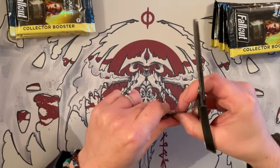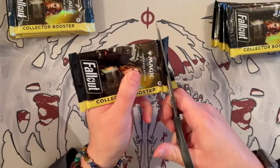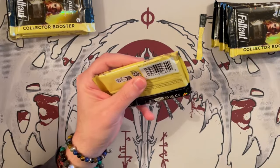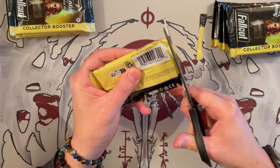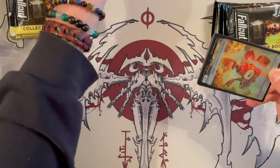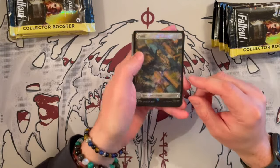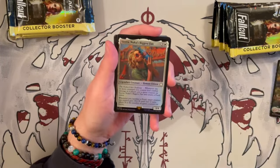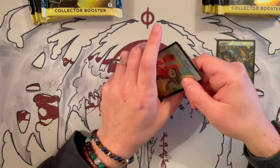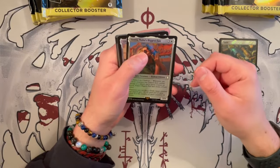Without further ado, let's look at the collector boosters. There are quite a few interesting choices — they decided to serialize some cards that I don't think necessarily needed to be serialized, though the bubble heads are cute and I know why they did it. We cut the packs this way to avoid damaging the cards. We have the Surge foil planes — very beautiful if you like this treatment.